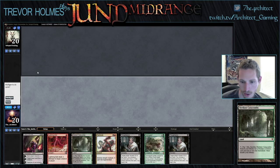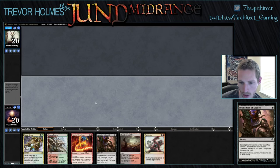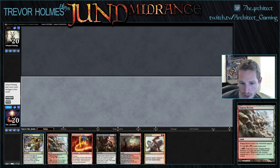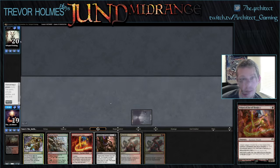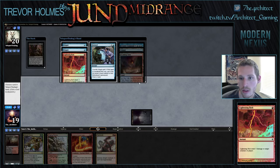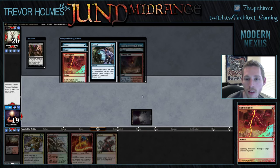New hand: two lands, Inquisition, Abrupt Decay, Terminate, Abbot — this hand is fine. Our opponent kept seven. We're playing against double Dispel, Lightning Bolt, Remand, Cryptic Command, Island, Scalding Tarn. Looks like Twin to me.